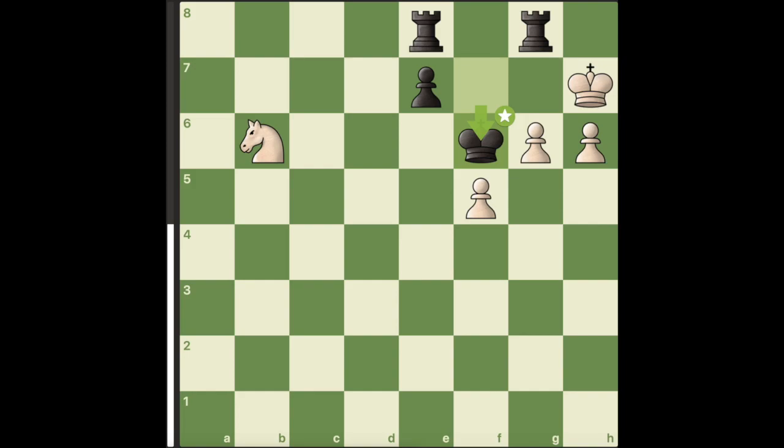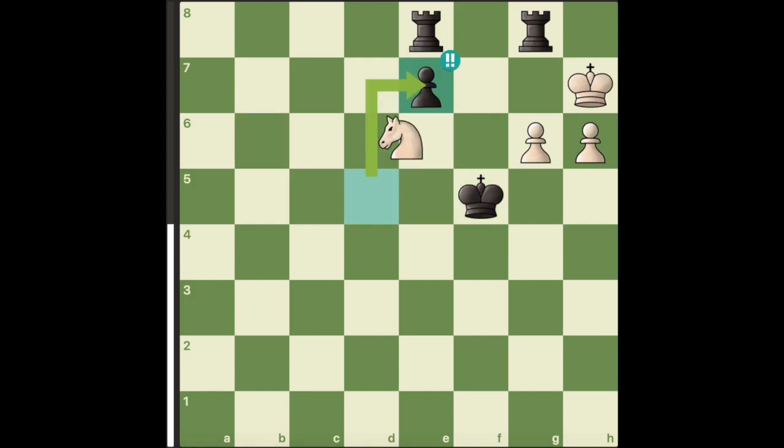In this position, White can draw with the move knight to d5 check. The point is that after the king takes our pawn, we play knight to e7 check, sacrificing our knight and putting the White king in a very stalematey kind of position. After Black accepts our sacrifice, we now play...